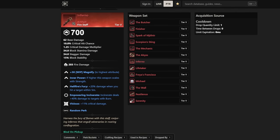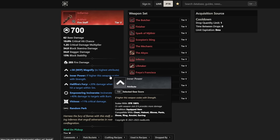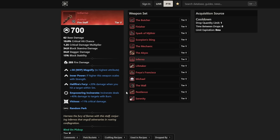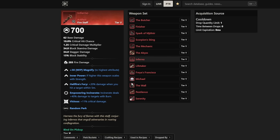Then we have Inferno, which is kind of the counterpart to the Hammer — here the weapon scales with Strength if it's higher, but the damage is not converted into physical; it's still fire damage. The secondary effect is Hellfire's Fury: 20% damage when you hit a target within 5 meters. You have Incinerating and Vicious on here. This works very well with a Flamethrower playstyle, but you could also just use it from range — it's just bonus damage if they get close. There's a lot of interesting flex potential. I think it's not on the same level as the Abyss, which is probably the best of the bunch, but Inferno is definitely effective.